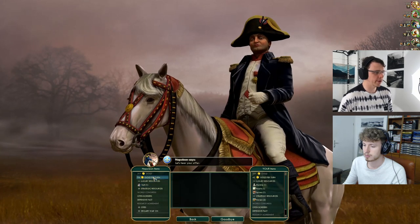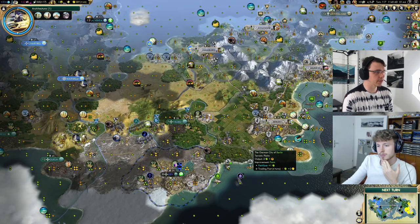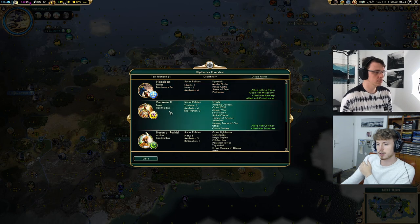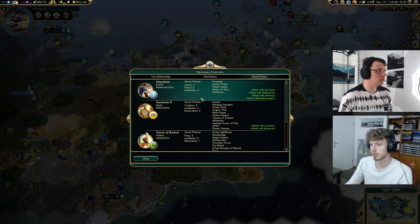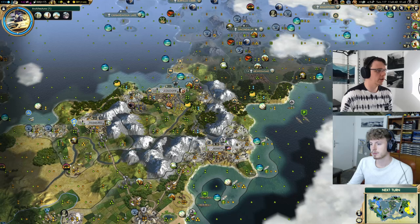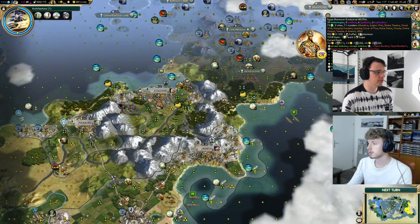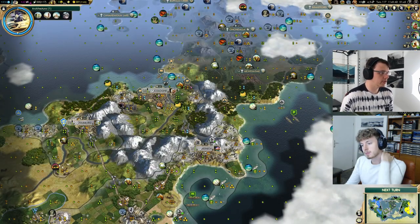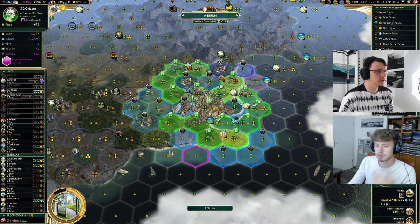Once people start forming ideologies, having differing ideologies is basically the way the game creates conflict. Nobody has an ideology yet — he just entered industrial, the others are still in renaissance. It's a little bit early for them to stop liking us, but definitely very soon they're going to stop liking us. That makes me think we may need to build a couple of units again.